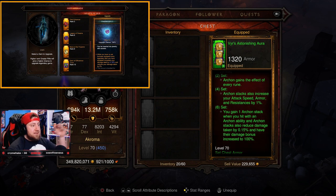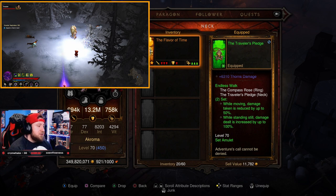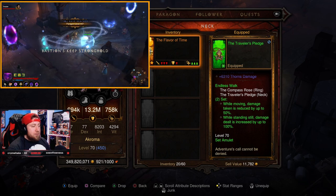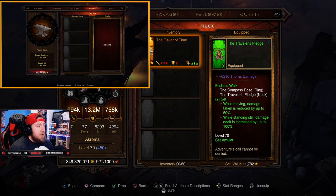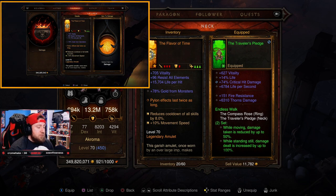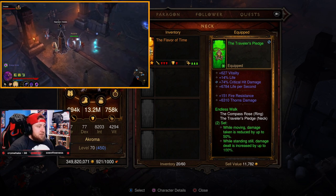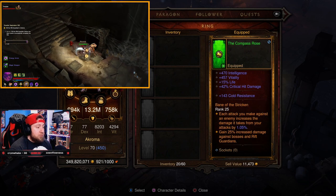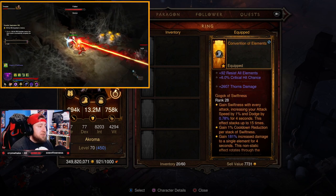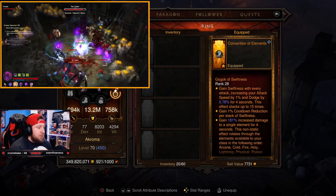For the amulet, use Traveler's Pledge paired with the Compass Rose ring — while moving you take reduced damage, and while standing still you deal increased damage. Alternatively, Flavor of Time is really good for reducing the cooldown of all skills. On the amulet, you want vitality, life, crit chance or crit damage, and life per second. On Compass Rose: intelligence, vitality, life, crit damage, and cold resist.